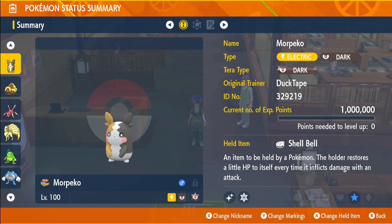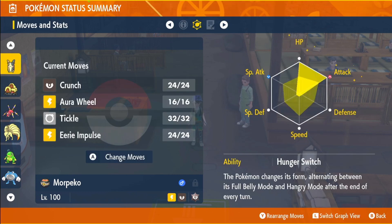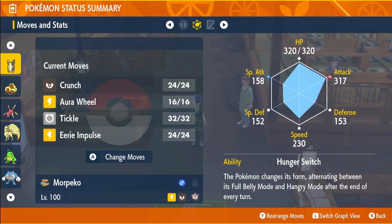I'm going to go over each Pokémon briefly. We have a Mabosstiff with the Grass-type Tera, held item Shell Bell, EVs in HP and Attack, Adamant nature, max IVs in everything except Special Attack, the ability Hunger Switch, and moves Crunch, Aura Wheel, Tickle, and Area Impulse. The form-changing ability is always going to make it a fun Pokémon to build in raids.